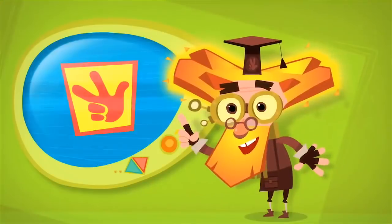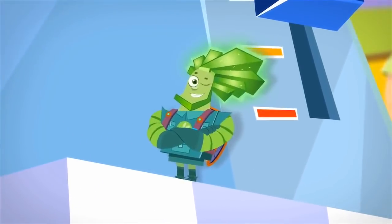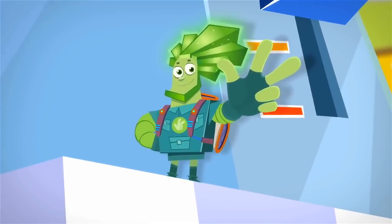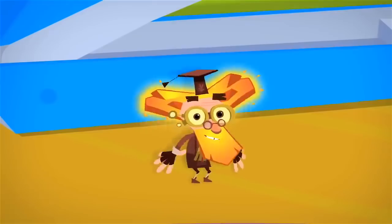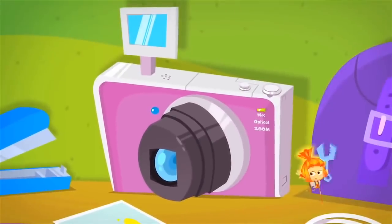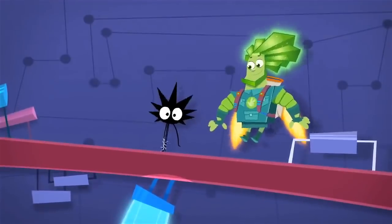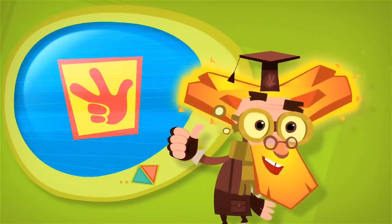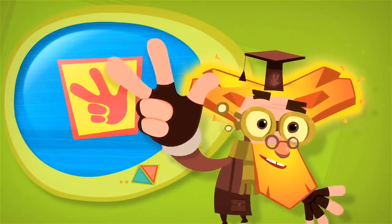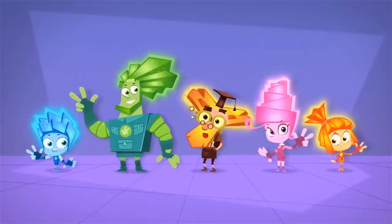Tideesh is the Fixies' victory call! When a job is well done and we Fixies are proud of our work, we exclaim Tideesh and raise up our hand with our thumb and first two fingers sticking out. Fixies love solving problems and fixing things that are broken. And do you know what you need to do to solve a problem? First, you need to find out what's broken. Second, understand why it broke. And third, repair what's broken so it works again. So do what the Fixies do: first, find it; second, understand it; and third, fix it! Tideesh! It really is a great word — and it sounds funny! But we Fixies surely like it a lot!